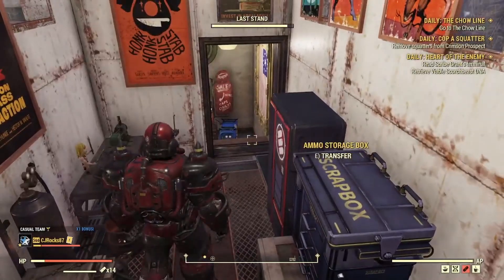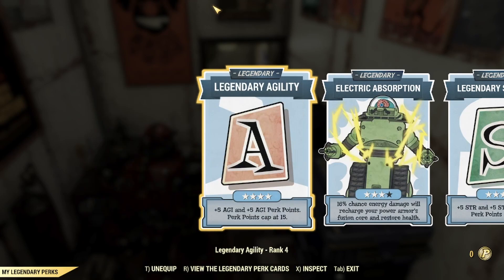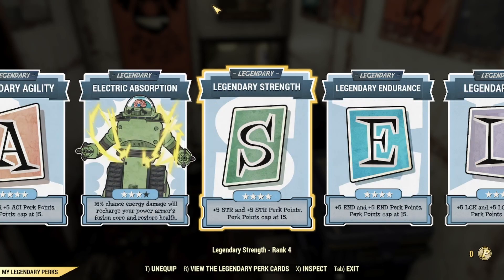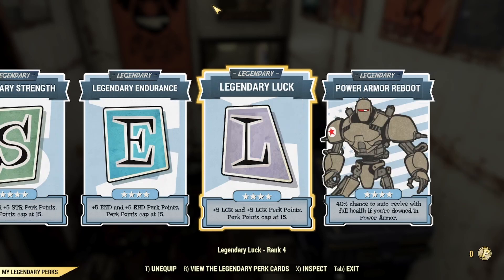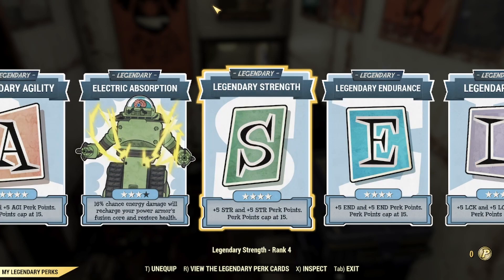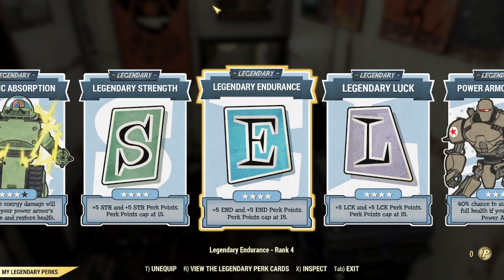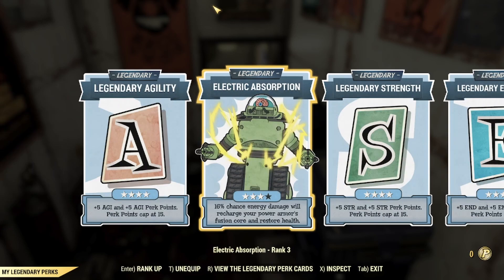Alright, that's before legendary perk cards are applied. Now I'm going to go over the legendary perk cards first, because they affect the rest of the build. To start, I have Legendary Agility maxed out, Legendary Strength maxed out, Legendary Endurance maxed out, and Legendary Luck maxed out — so that's four different SPECIAL stats, getting plus 5 to each, so 20 extra SPECIAL points total. To be honest, you can really pick any four that you want.